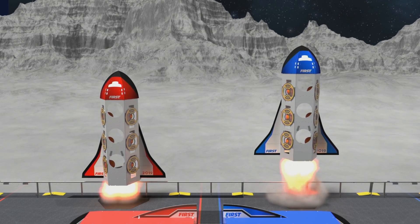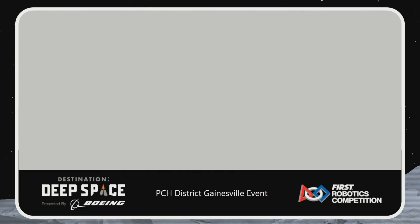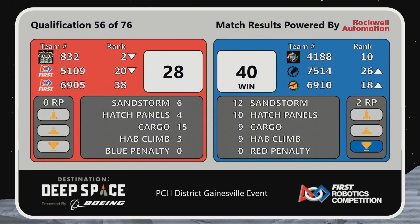Let's watch the screen as the blue alliance rockets ahead of the red alliance with a score of 40 to 28. The Columbus Space Program holds tight in the number 10 ranked position as their teammates move up in the rankings for the blue alliance. That was match number 56 of what will be 76 total qualifying matches here at the Peachtree Games will event.